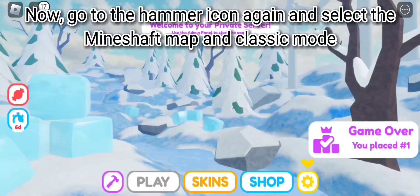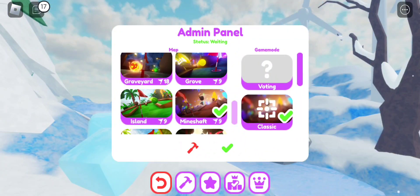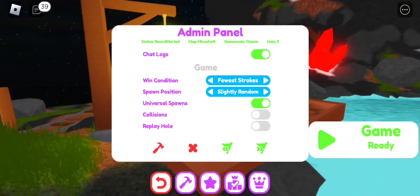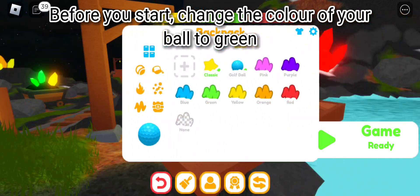Go to the hammer icon again and select the Mineshaft map and classic mode. Go to the ninth hole. Before you start, change the color of your ball to green.